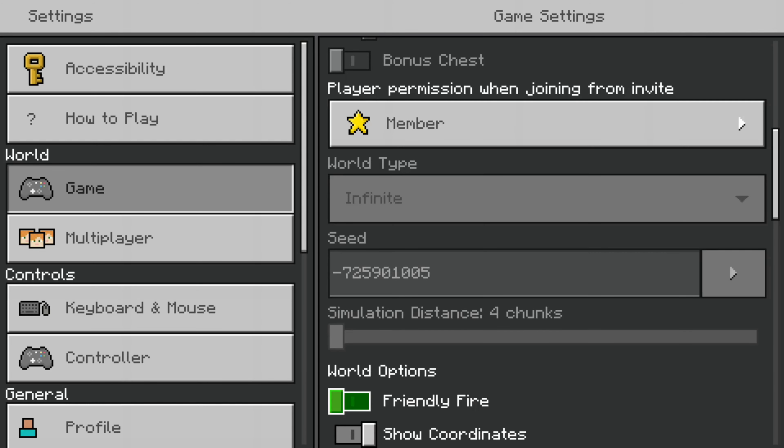Click down to seed. The reason you want to do this is because you want to be able to find a zombie spawner. My seed is negative 725901005. If you want to do it, you can just come here on this seed and do it.